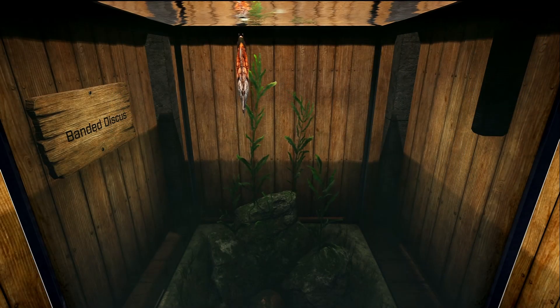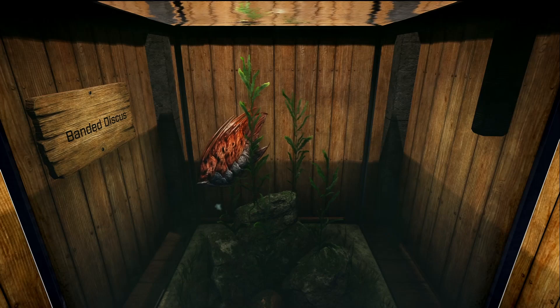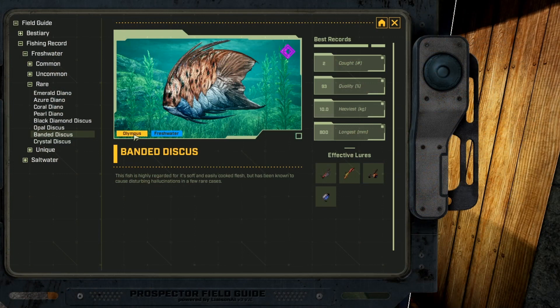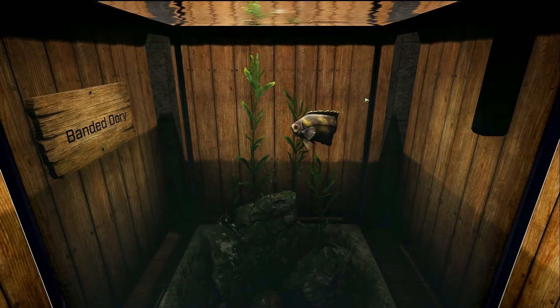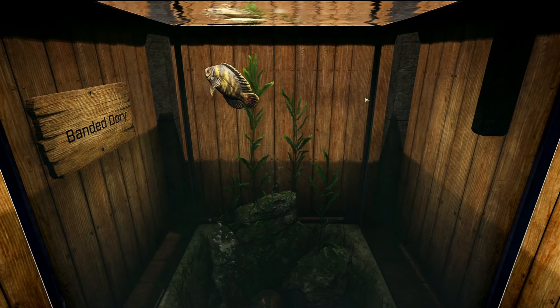Our next fish is the Banded Discus, and it is a rare freshwater fish. This fish is only found in one place on one map — Olympus. It is found down in the B5 to B6 area of the Riverlands, in the south area where these lakes are. You may be able to catch them in the rivers as well. It likes dog tag, rubber, poison, and white jelly lures.